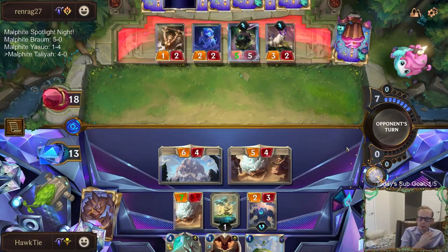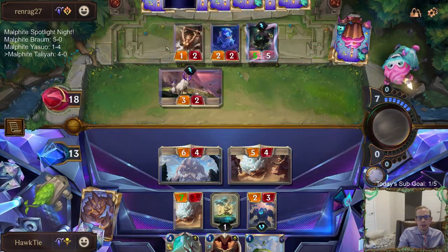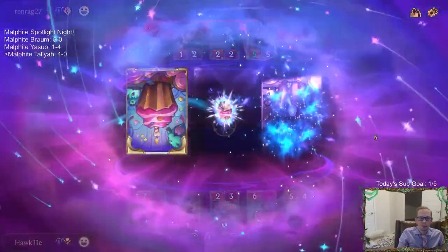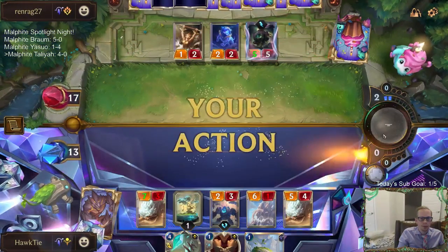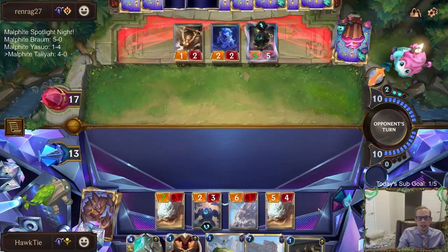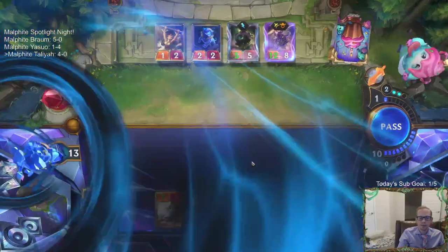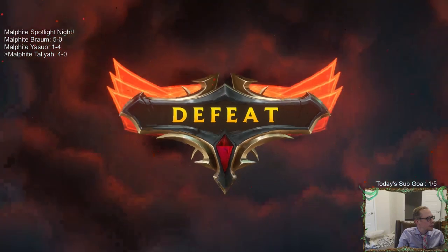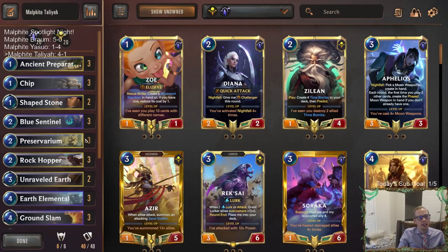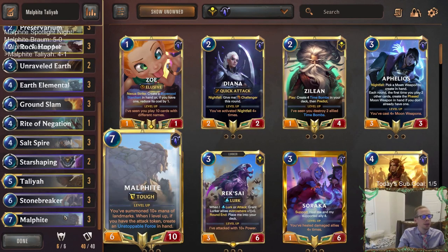I guess I should have killed the Mountain Goat and then they would have had two 2/2s and I could attack with a 7/3 also. So I guess the other one with the Spell Shield would have been better. Malphite carry — we finally found our first champion after they played their fifth champion, but unfortunately it's too late. The Star Shaping was good with the double obliterate for that Vi, but the second Star Shaping not so good. But still overall, Malphite Talia pretty awesome. Four and one, definitely felt pretty good.